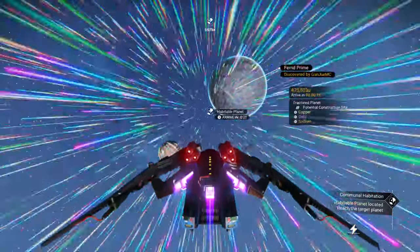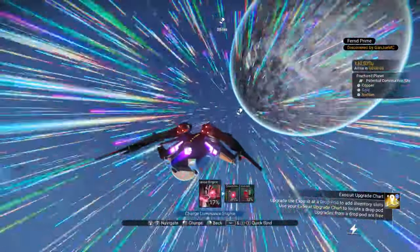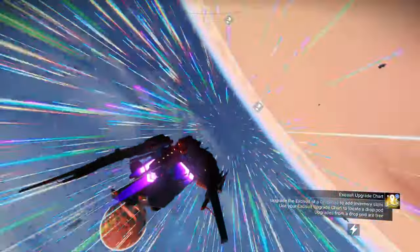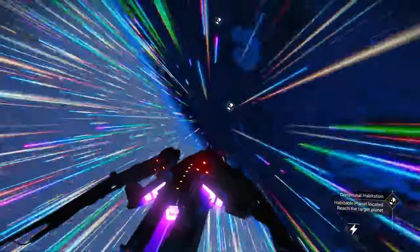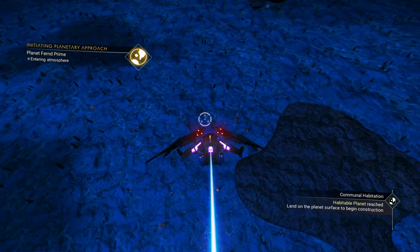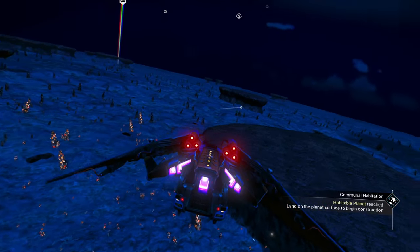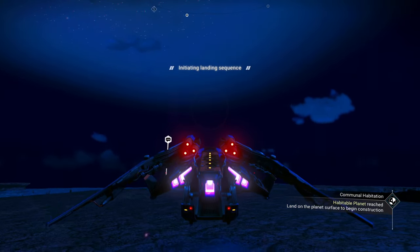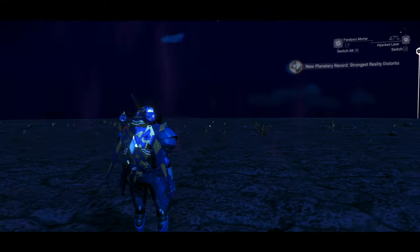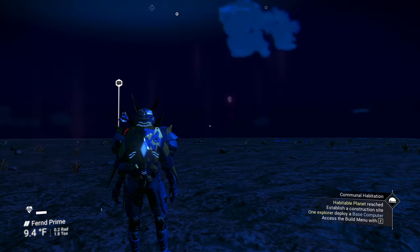Fractured planet — interesting. We have to produce a construction site, a habitable base, on this planet. Let me use one of the radiant shards, that'll work. It took me all the way to the other side — love it. In this particular scenario it doesn't really make a difference where you land, but that would be difficult to build down there, so I'm going to go up on one of these little plateaus and build up here instead. Nothing up here — gives us a nice flat surface to work with.